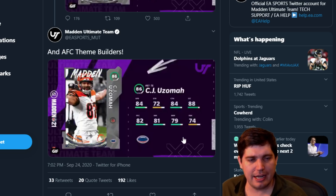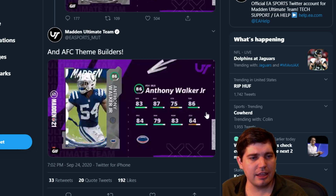Bradley Roby — 89 speed. CJ Uzuma — 84 speed tight end, nothing crazy about his route running stats. Anthony Walker — a little slow for middle linebacker. I'm going to pass on him. 83 hit power — eh.